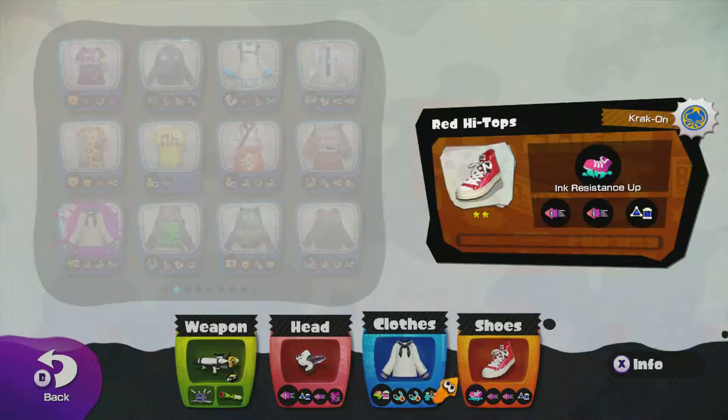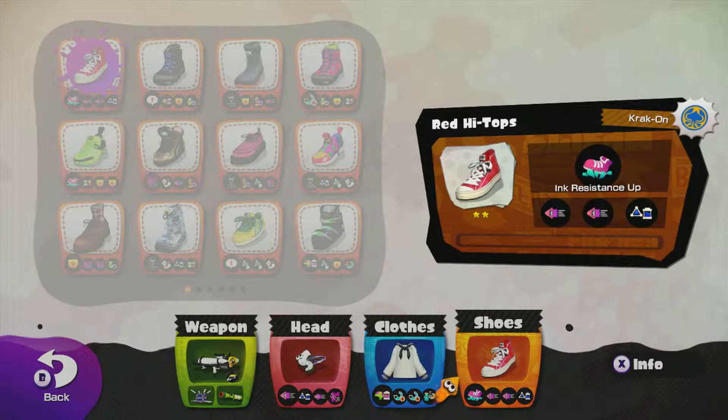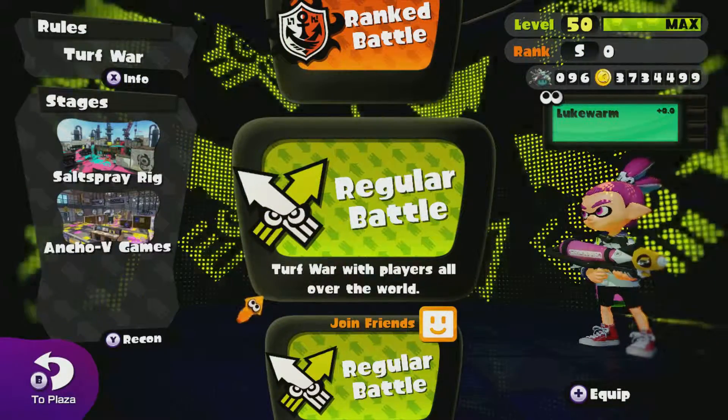Headgear: swim speed, and then ink resistance. So yeah, go back to the lobby. Okay, let's jump in and do some more Turf Wars.